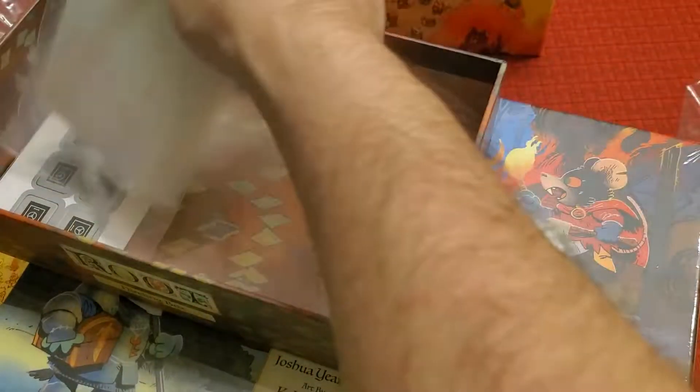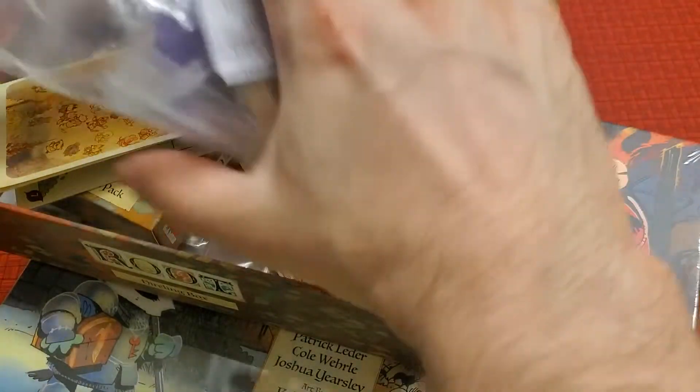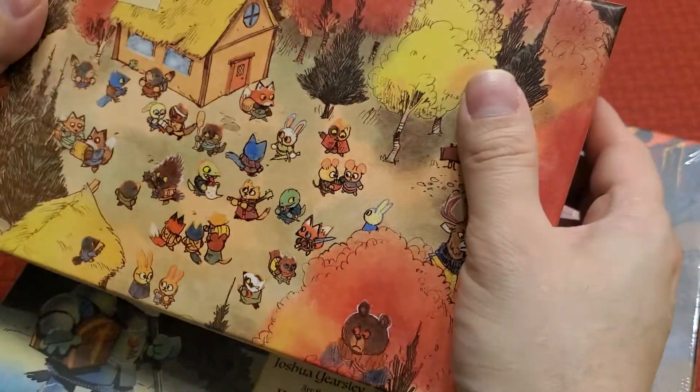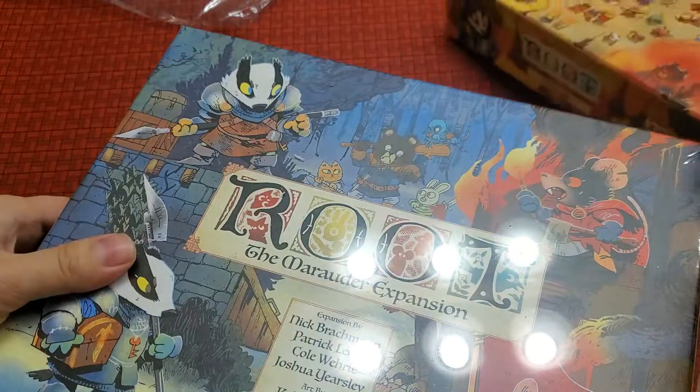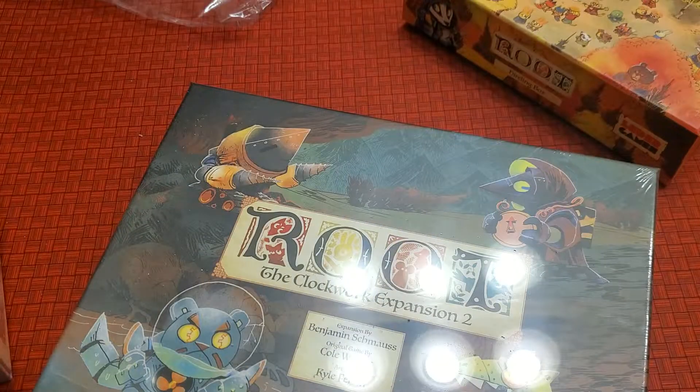I'm a little shocked with how small this is. Like I said, I thought this was going to be where we were going to put everything for Root. So that's why I was hoping this was going to be the big box, but I guess not. Here is the Marauders expansion that I'm going to open up next. Main reason you probably Kickstarted this is because of this new expansion.